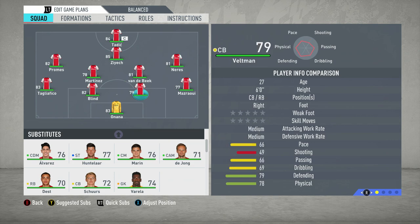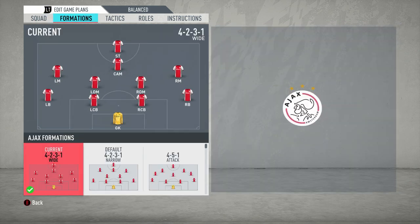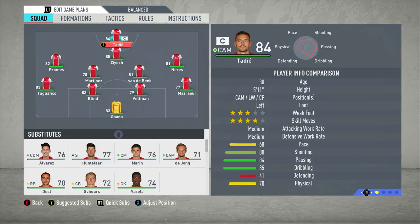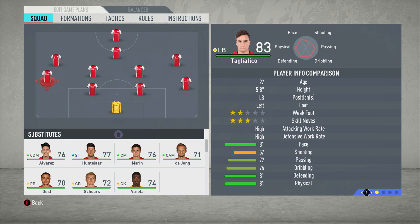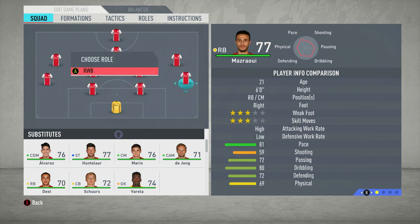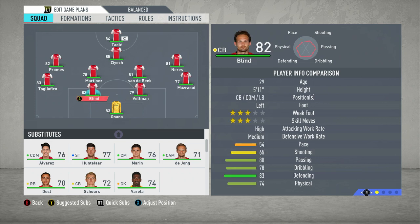First of all, we'll go through all of the positions. You want to get your 4-2-3-1 formation - go 4-2-3-1 wide. FIFA has it as the narrow, but they're going to be a little bit too central to replicate this true system. So you'll want to change it to 4-2-3-1 and make a couple of adjustments to the base positions. With the full-backs, you want to move them up a little bit so that they are in right and left wing-back positions.